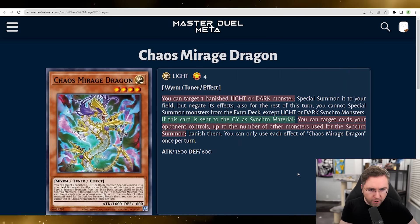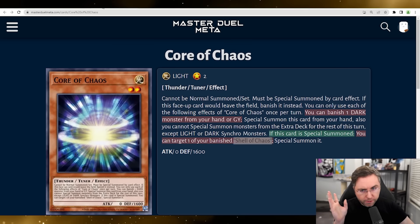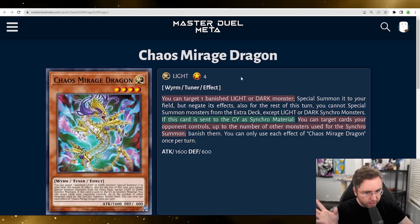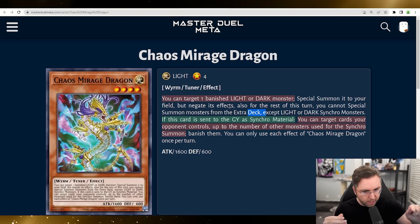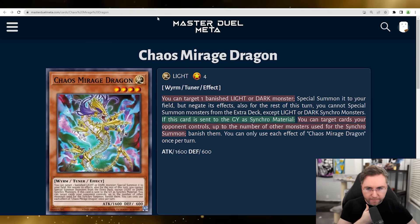We have Chaos Mirage Dragon. Target a banished light or dark monster — which the Core and the Shell should be banishing the light and dark for you — special summon it to your field, but negate its effects. Also, for the rest of the turn, you cannot summon except for light or dark synchros from your extra deck. This would be a normal summon; you'd normal summon, then target a banished monster, then put it back on the field. If this card is sent to the graveyard for a synchro material, you could target cards your opponent controls up to the number of monsters used for the synchro and banish them.